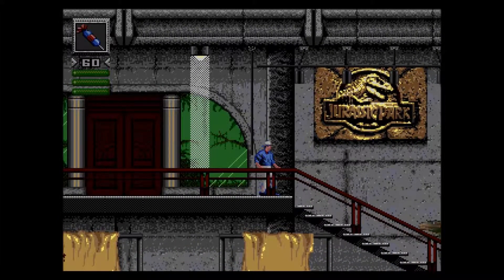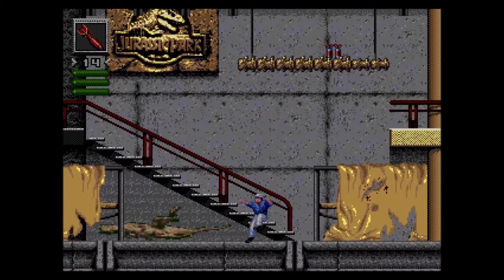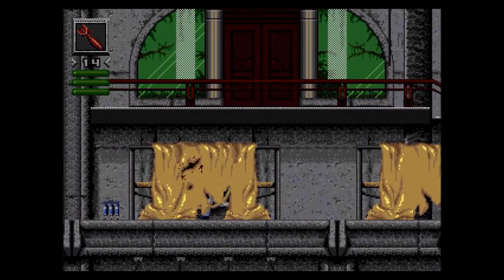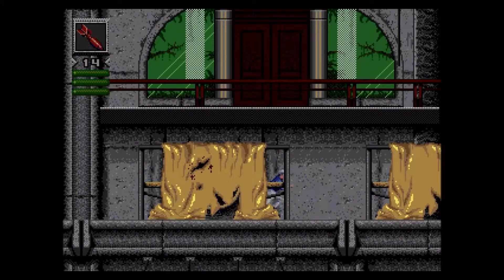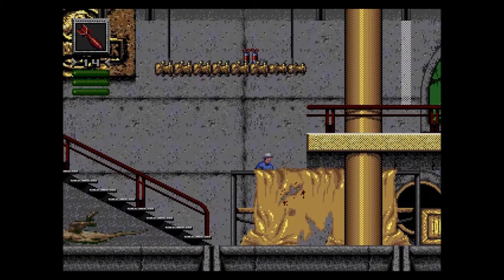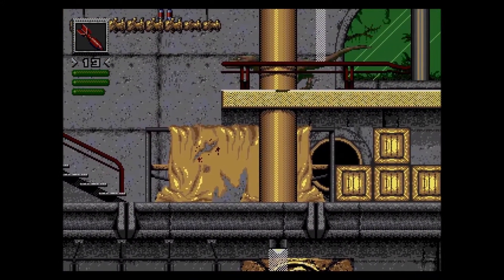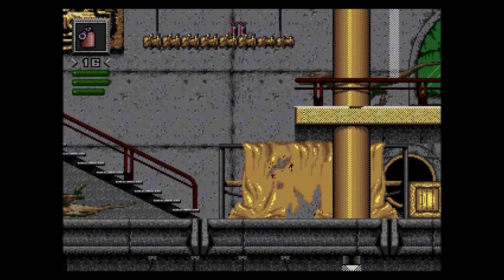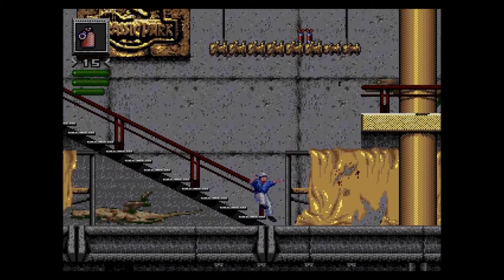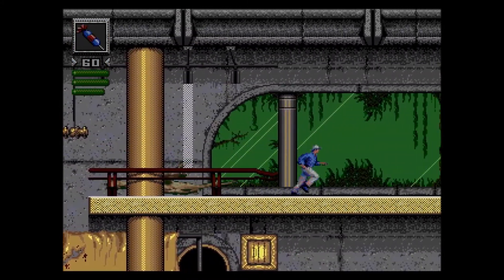We've got these Castlevania-style stairs here. You can climb up these bones and find all sorts of weapons and items everywhere. You can climb scaffolding. Diving attack! I don't want to use too many of those, to be honest with you.